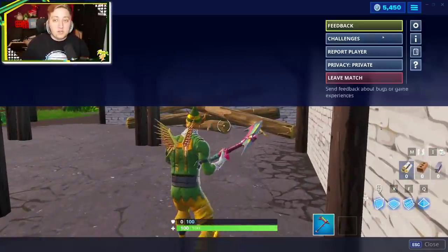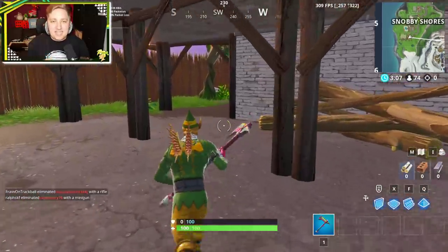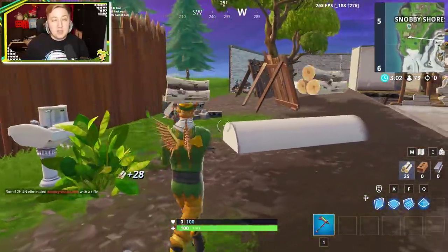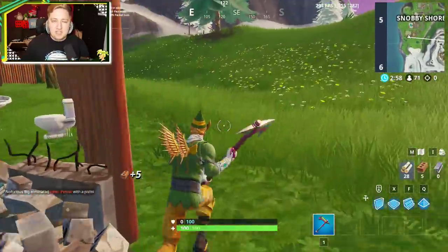There is another brand new one as well that is inside of the menu, but it doesn't actually require a location. All you need to do is complete six of this week's weekly challenges in order for it to unlock. There is the potential that maybe on Sunday there might be one that's hidden inside of the wallpaper from this week, but that's highly unlikely.